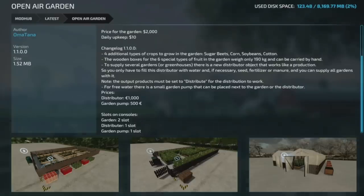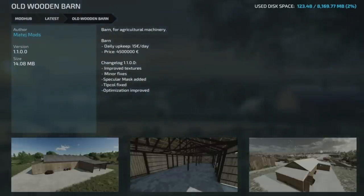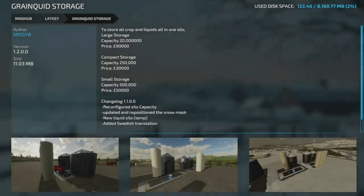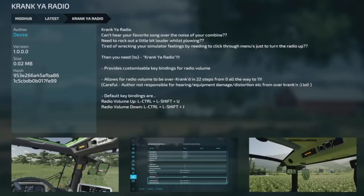I got to meet Omatana at FarmCon last week — she is super cool. Next update: the Goldcrest Decoration Pack from Puma145 is going to version 1.1, adding a house from Goldcrest Valley. The Old Wooden Barn from Manny J Mods is going to version 1.1 with improved textures, minor fixes, speculum app added, tip collision fixed, and optimization improved. The Grain Quit Storage from Missy B Modding is going to version 1.2, reverted back to the original silo configurations.